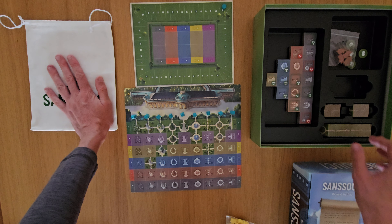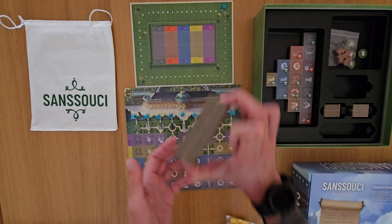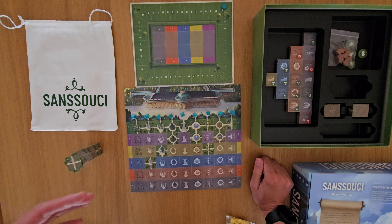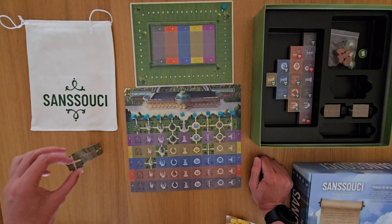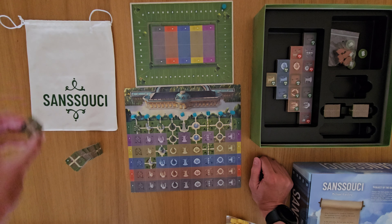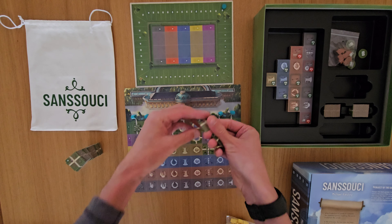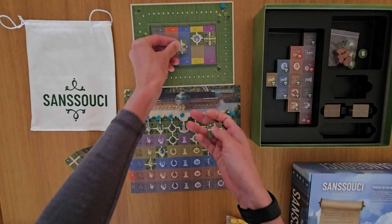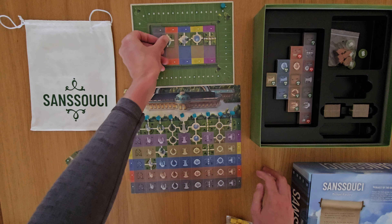Those tokens go into this bag. Here are the two-player ones. I personally do not use the bag — it's a lovely big bag but it's so big you try to fish around and grab stuff out. We tend to just shuffle them up, flip them over, and draw them as we need to. It's a lot quicker that way, though you do have to make sure they're all the right way down.